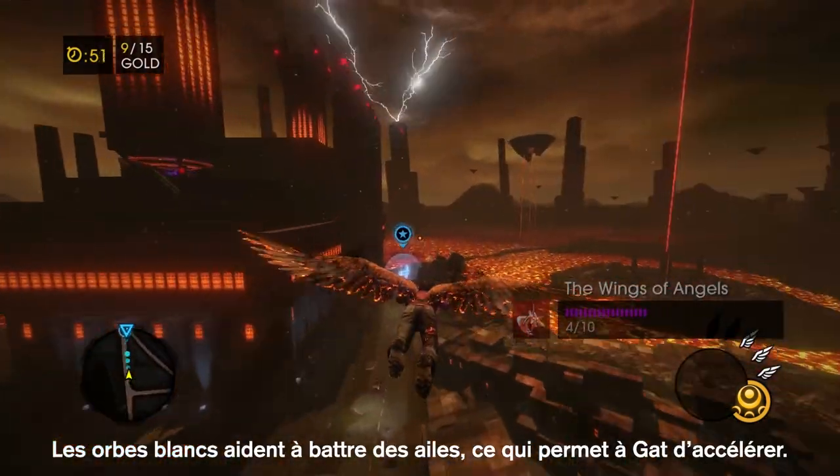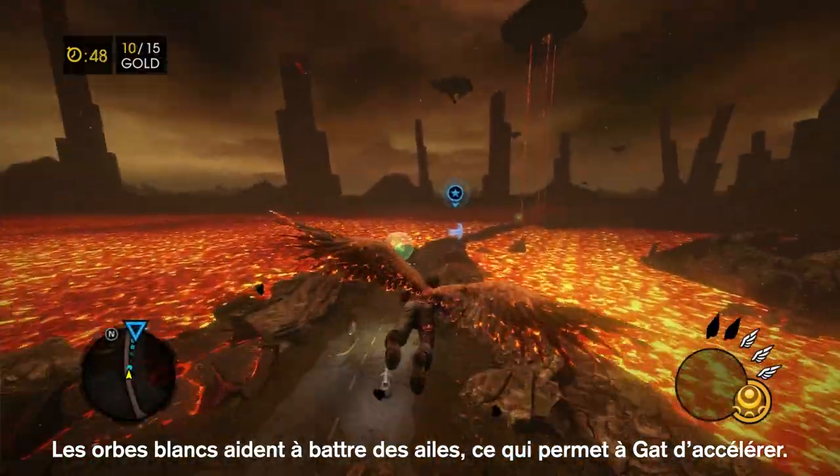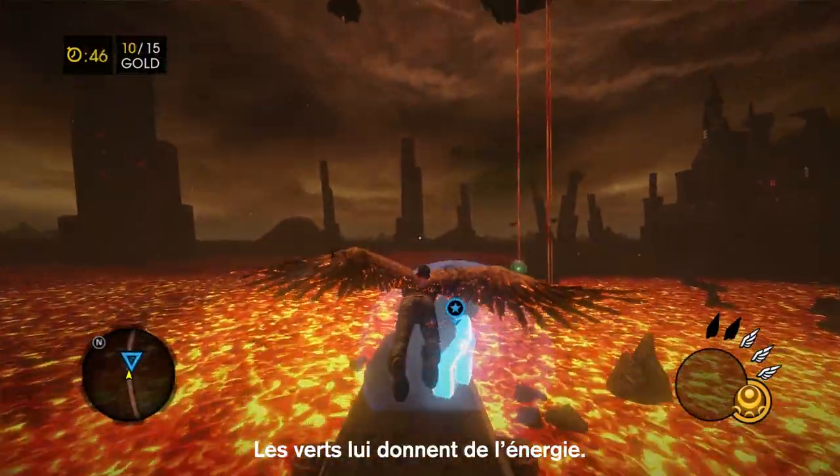White orbs will give him wing flaps, which Gat uses to get quick bursts of speed. And the green orbs will give him stamina.